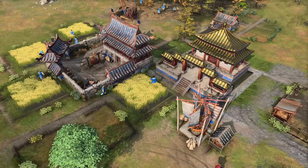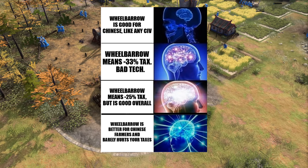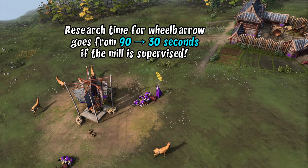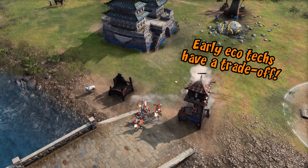I think the level 4 conclusion, with everything put together, has to be that wheelbarrow for Chinese is actually better for them than for other civilizations. Yet another small quirk is that a supervised mill researches wheelbarrow at triple the usual speed, helping the positive effects show up even sooner. A quick disclaimer though — I wouldn't extrapolate this to mean you always get wheelbarrow as early as possible when playing Chinese. I consider it very greedy to pick up in dark age, as the resource investment can set you behind on advance time, and in practice you always have a lot of factors to weigh.